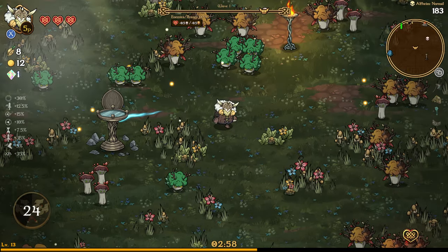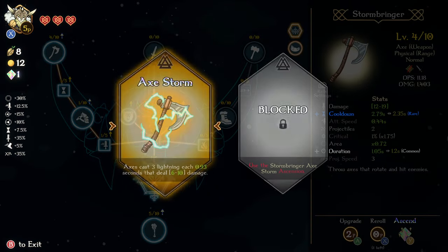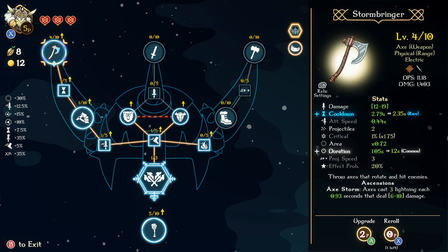This gives me the free ascension crystal — I forgot I picked that up in the store. So now it's going to cast three axes, cast three lightning each, basically every second that deal six to ten damage. That sounds pretty sweet.